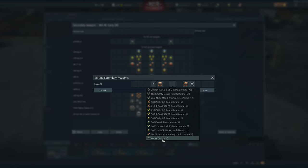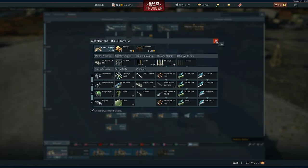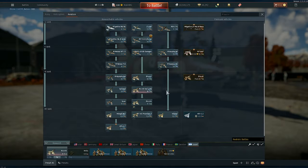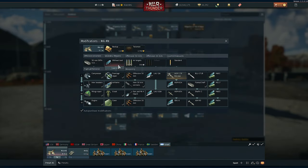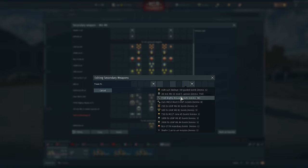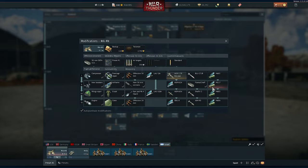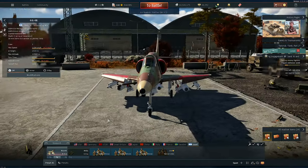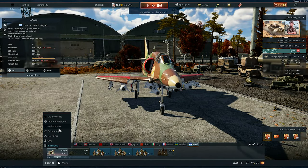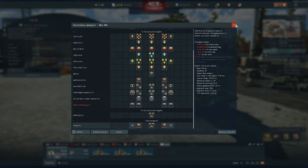Now for the A-4N, which is basically the best variant of the A-4 — you can carry Shafir 2s because they're better than AIM-9s, AGMs, and Mavericks. You have two bombs, three Mavericks, and two guided missiles. This is amazing in squadron battles or normal air-to-ground battles. If you want, you can swap out one Shafir and add more ordnance, but this loadout is just incredible.